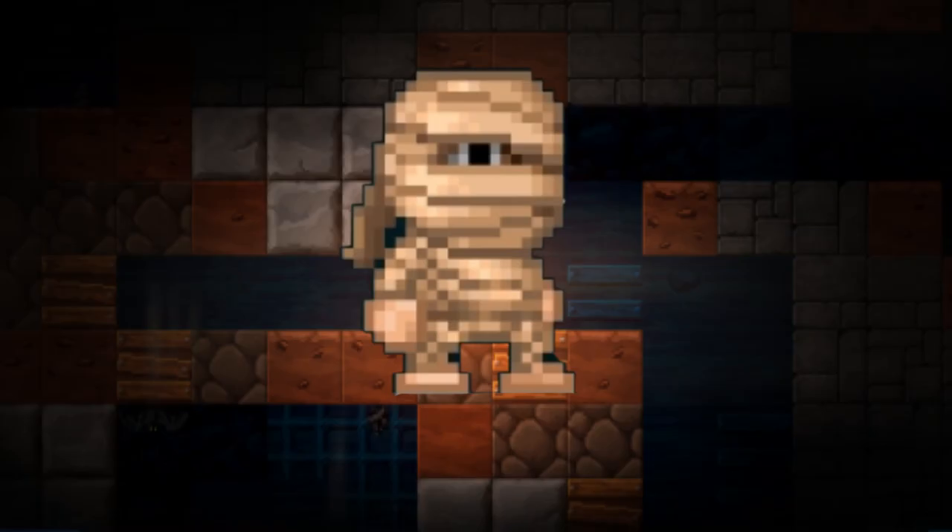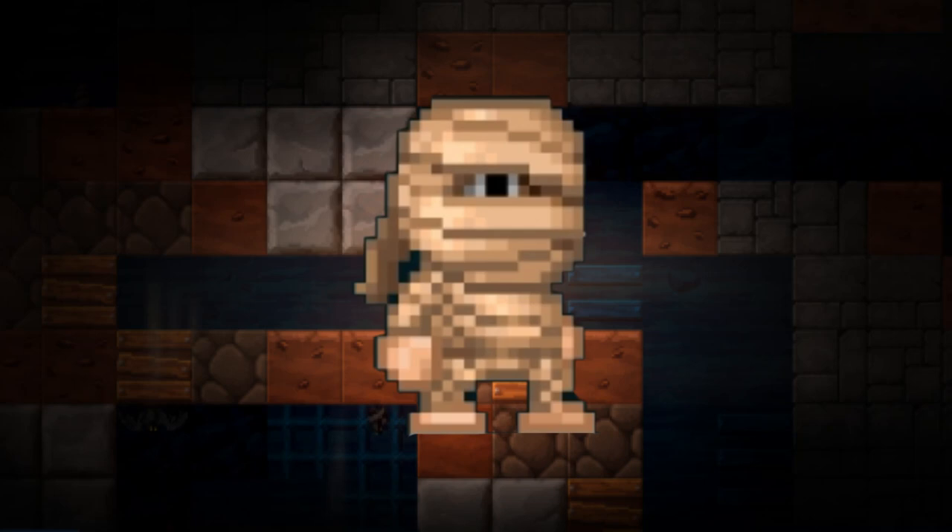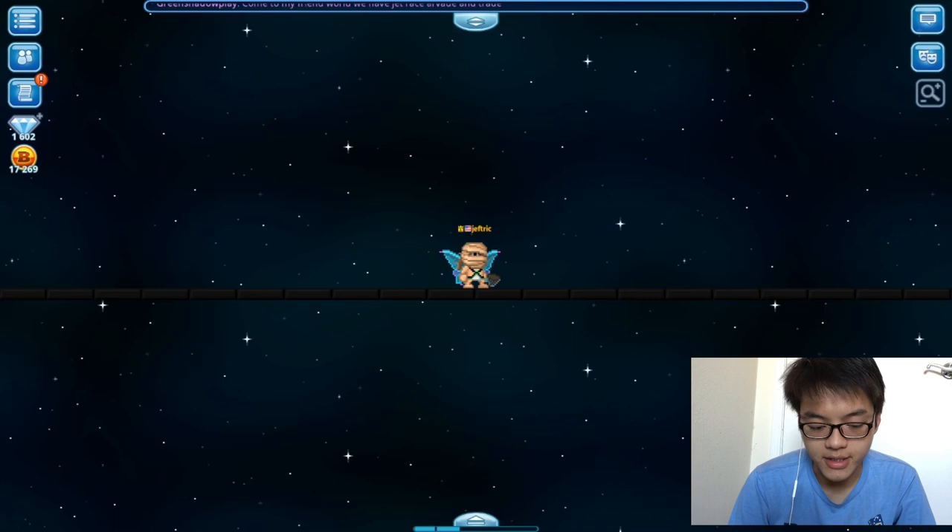I went into the mines just chilling, looking for some rubies and diamonds, and all of a sudden I look down and my feet are on fire — and before you know it, it's gone. Don't you hate it when you enter a mine and all of a sudden you lag right out and you can't get back in? But in this episode we're focusing on how much I got.